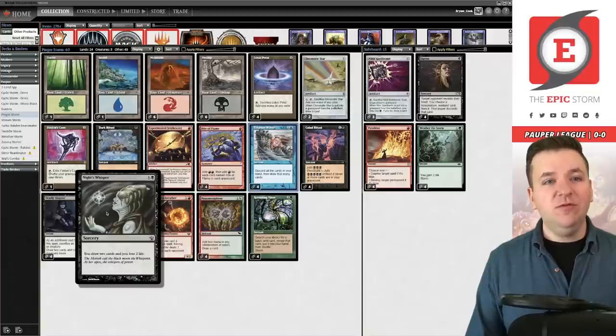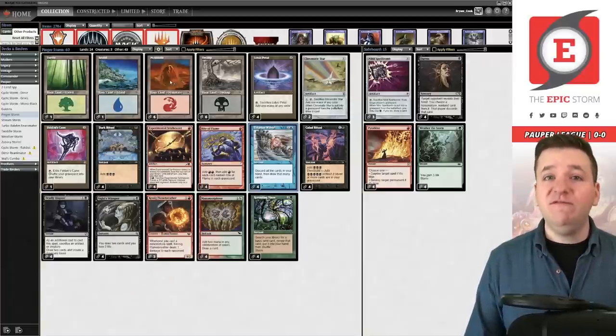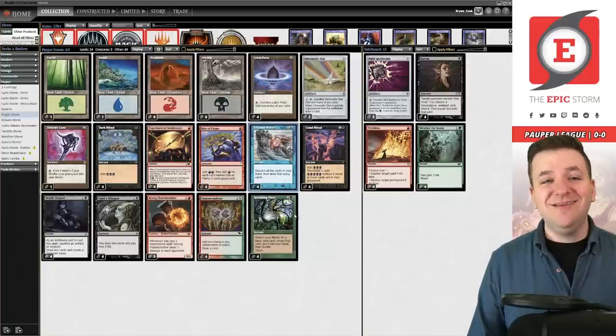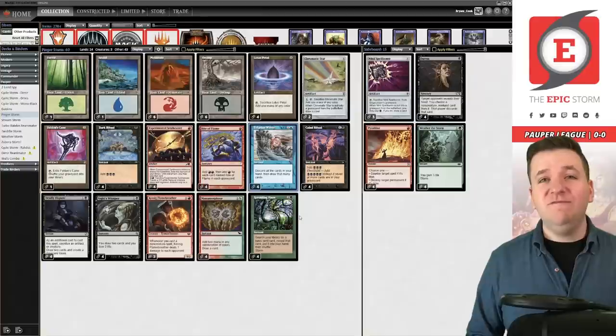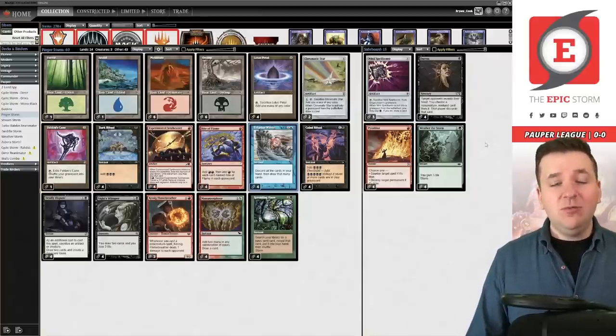I'm skimming on Chromatic Stars because the deck felt more powerful with four Knight's Whispers. I've also tried builds with more lands — today we're playing 14 total. I've gone up to 16 but found a lack of velocity and ended up fizzling more, so instead I'm playing the Knight's Whispers.